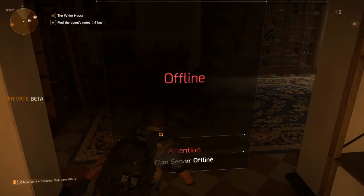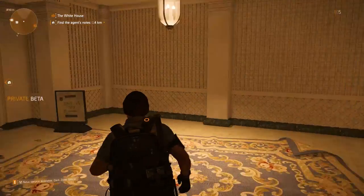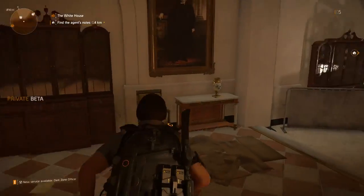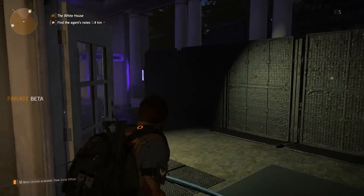Downstairs in the east wing I'll be able to access the clan server room. You should be able to create a clan using a name and a clan tag, and choose a logo for it. It seems obvious that you can invite and receive invites here as well. Sadly, we can't access this during the beta.